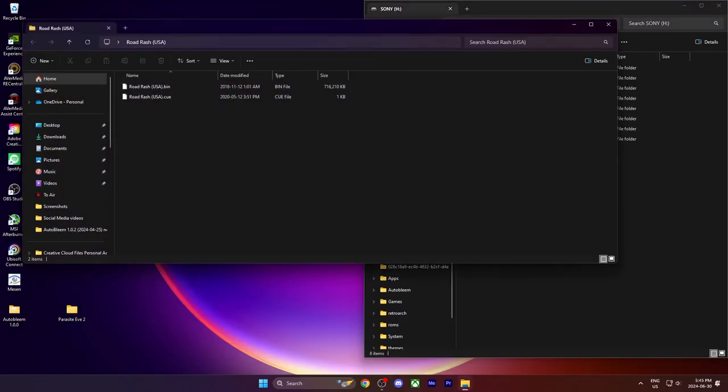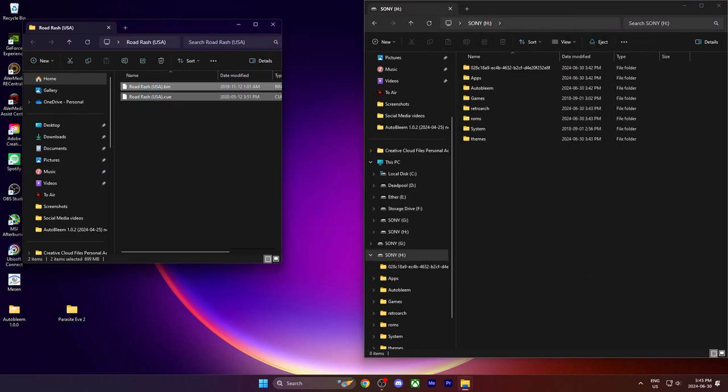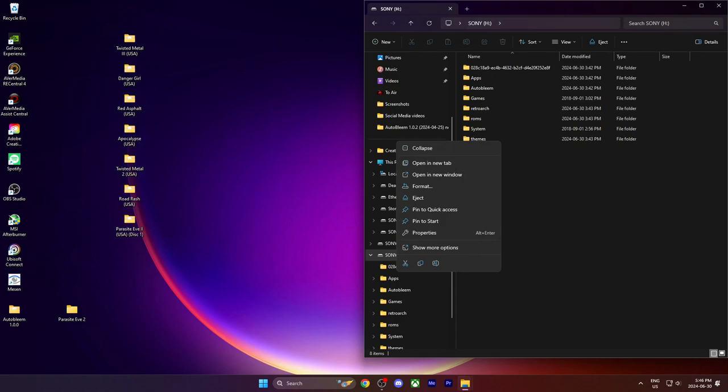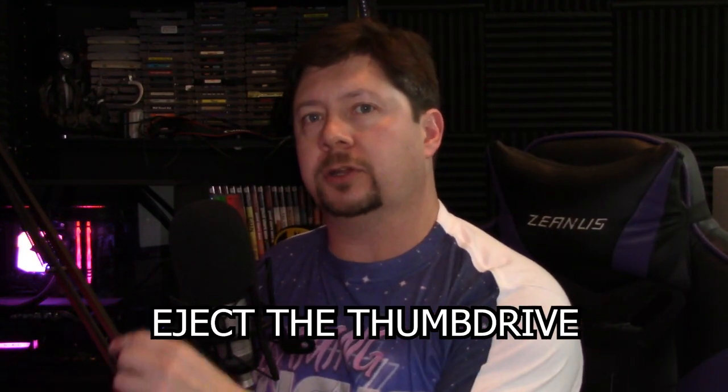This will take a little bit of time, so we're just going to fast forward through this. You only need the folders — if there are any other files in the zip, don't worry about those. Drag and drop any game files you have backed up into the games folder on the thumb drive. You do not need to pull the actual video game folder over, just the actual files — it'll sort itself out. Once you've done this, eject the thumb drive from your computer. If you don't, it might become corrupt and you'd have to start over, so make sure you eject it.